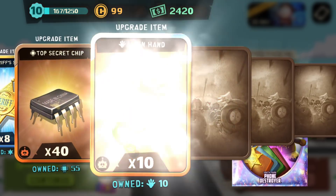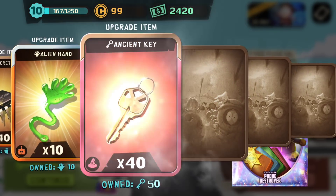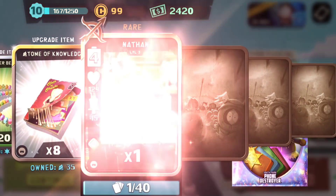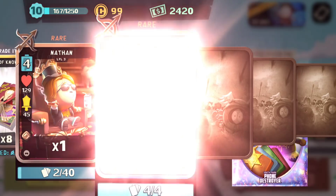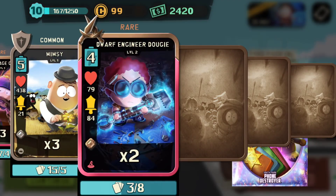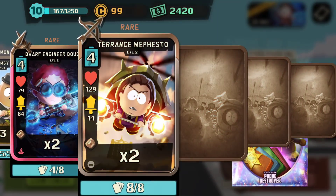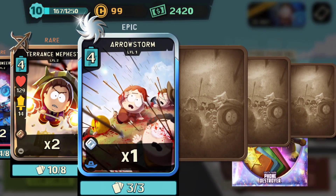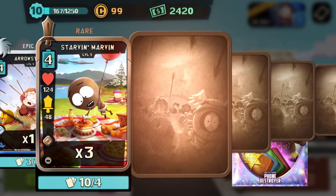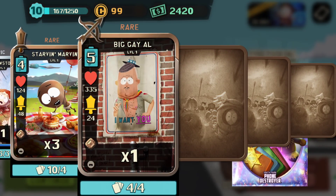We've got some upgrades, and then a rare — building up my stuff again. Got some commons and rares. Oh, an epic! That builds up my arrow storm. I needed that up for a lot of matches.